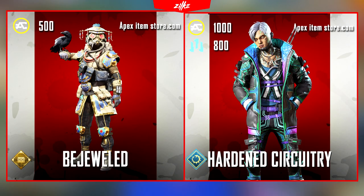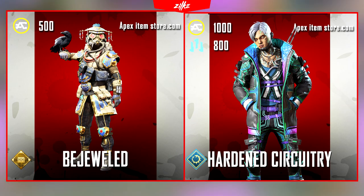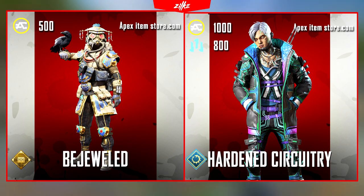Then these two skins for Crypto and Bloodhound are also going to come, and probably two people are going to buy them so Respawn can buy some Starbucks or something. These skins are going to be under 1000 Apex coins and they are going to be bundled with some other cheaper cosmetics.